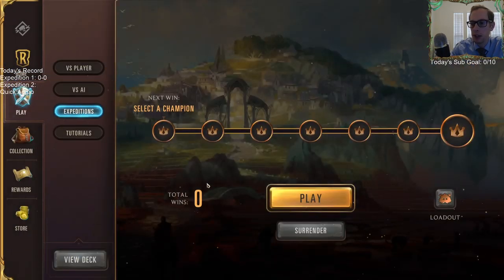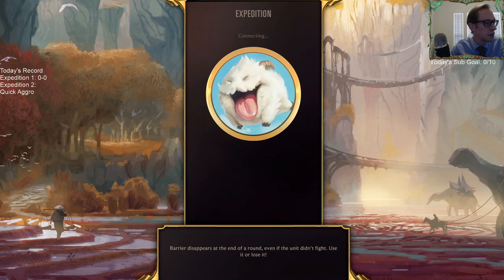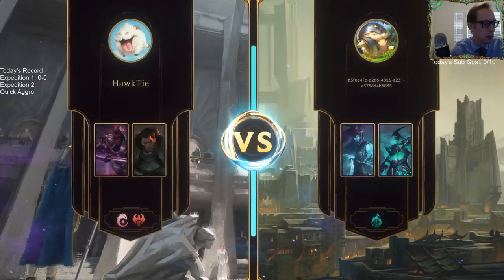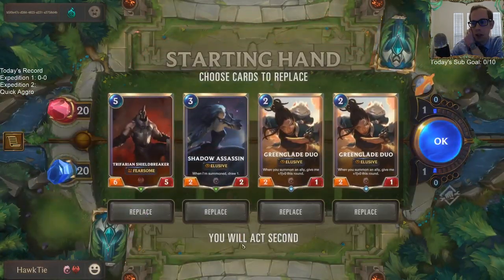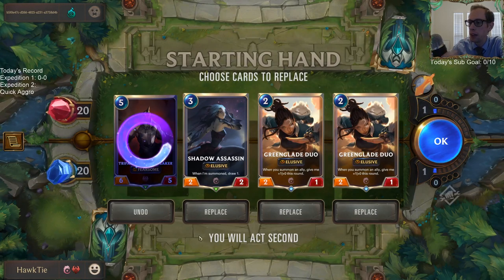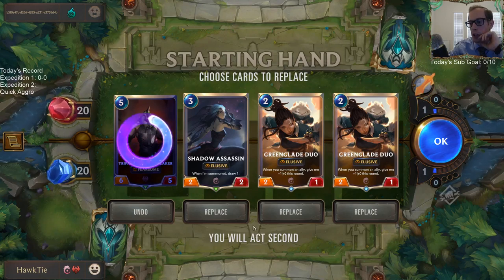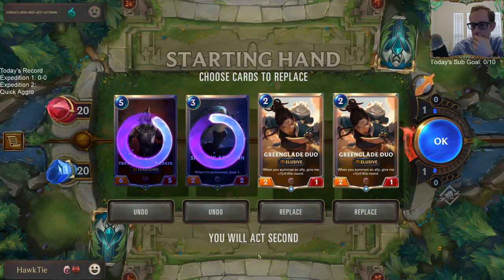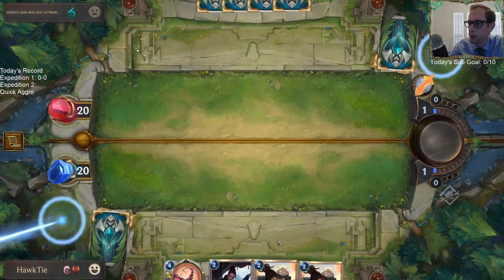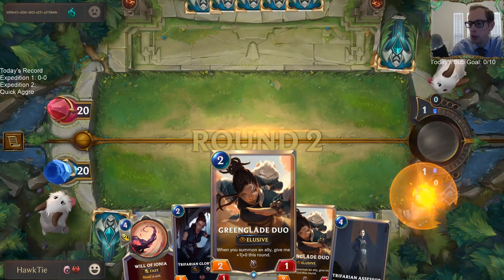We're hyper aggressive. Let's trade out the five-drop and the Shadow Assassin. Actually, the curve of Duo into Assassin is good. We have plenty of one-drops. Actually dropping the assassin. I was hoping for one-drop into Duo on curve — play Duo turn two and another one-drop into Duo turn three.